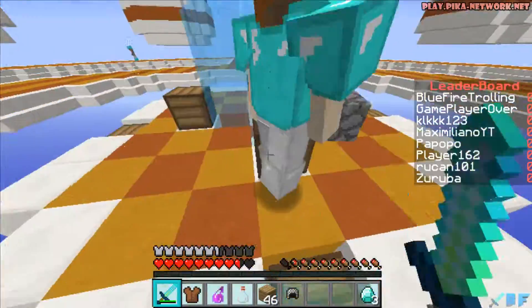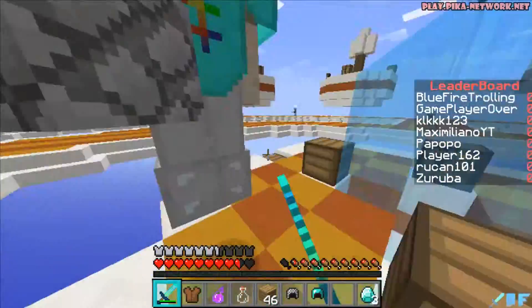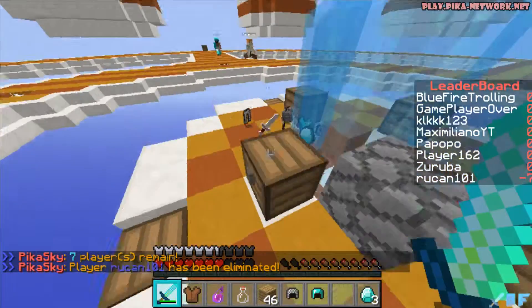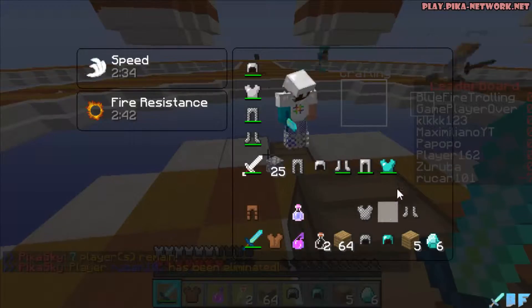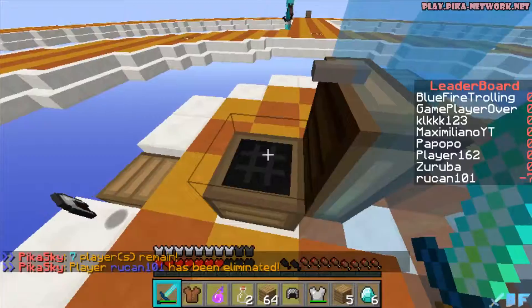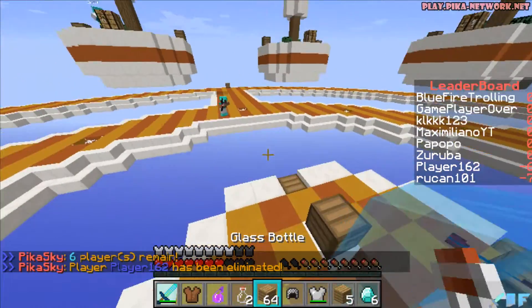Hopefully this bridge is gonna lead to something — I want that Diamond chestplate, I really want this helmet too. I don't know what this guy is doing but he's gonna die. Yep, I got the chestplate, I got the helmet. I really need some boots or something like that. I know they have arrows too so it's gonna be a problem.